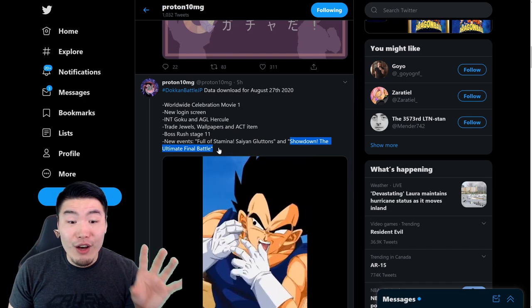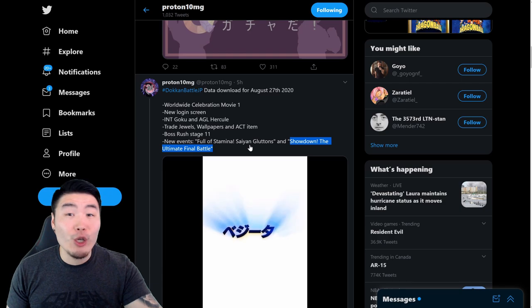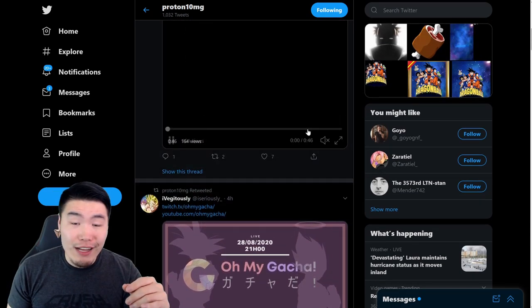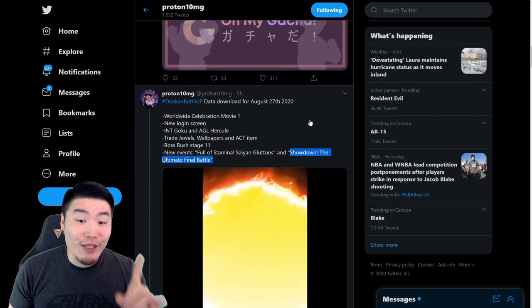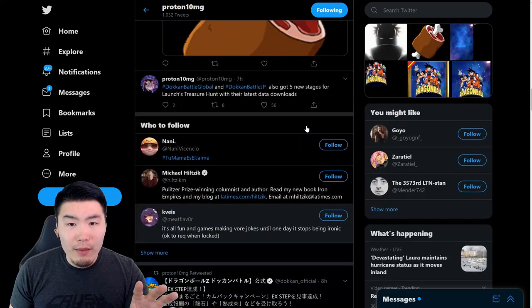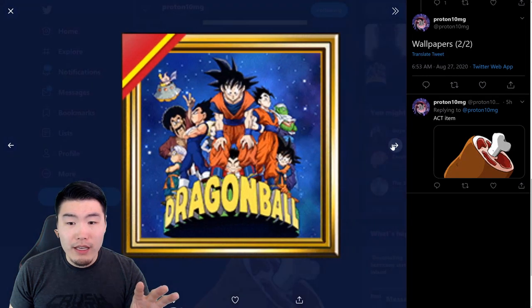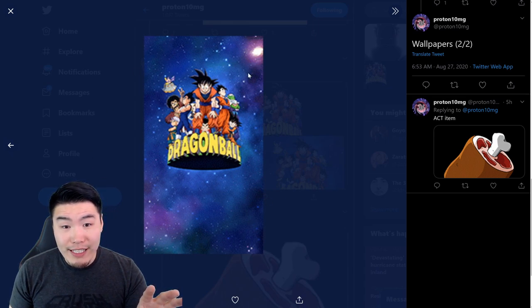And then Showdown: The Ultimate Final Battle is going to be the new story event with the new free-to-play Hercule and Goku, which we also got through the data download. Now, one thing that was actually missing from this data download on the Global side that JP had is this wallpaper right here.